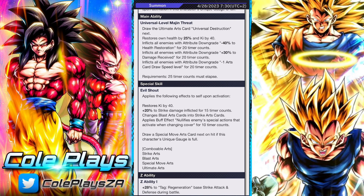His main ability, Universal Destruction, draws his ultimate card next, restores his health by 25% and Ki by 40, and inflicts the enemy with three various attribute downgrades: 40% health restoration, 20–30% damage received, and minus one to arts card draw speed.